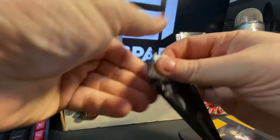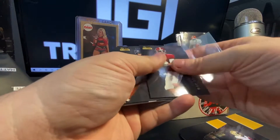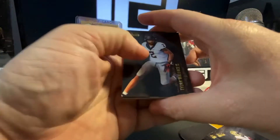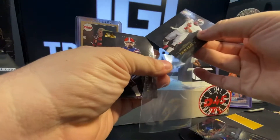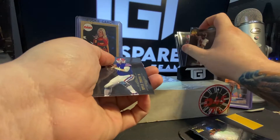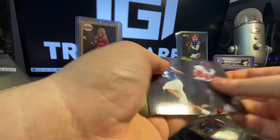Alright guys, last pack. Let's see if we can get something good here — one of them big rookie quarterbacks again. Mac Jones, starting it off good again. Mac Jones for days. Thailand Wallace behind him, sleeve up the Mac. Justin Fields — seems like Mac Jones and Justin Fields run together. Kyle Trask, he likes to run with them boys too. Jamie Newman likes to run with them boys as well.